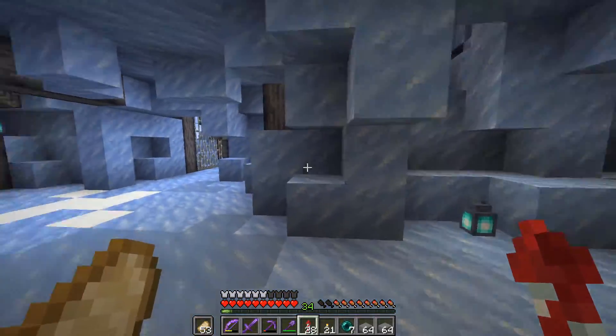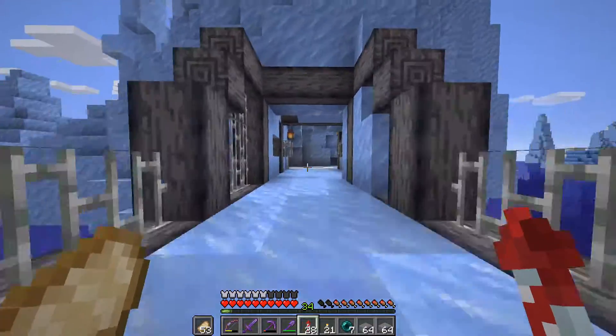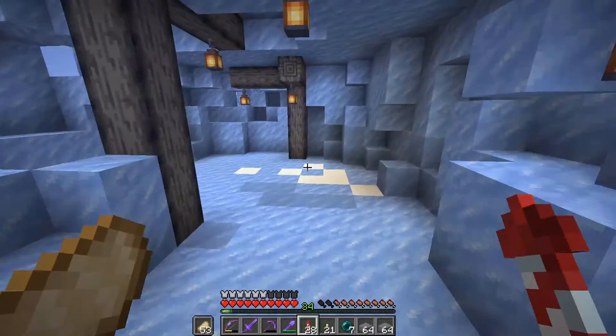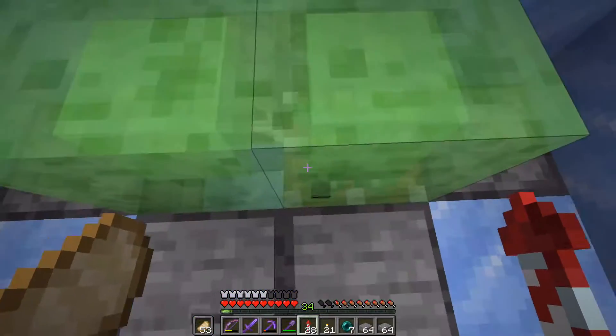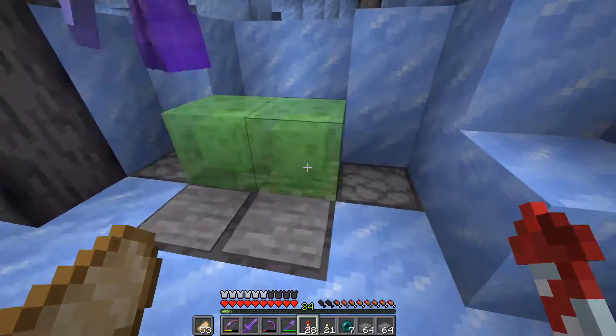We'll just follow the path onto the bridge, through the bridge, and then we have a nice springy slime block thing. Come around the corner — yeah, it works with the boat, you kind of got to jump on it.